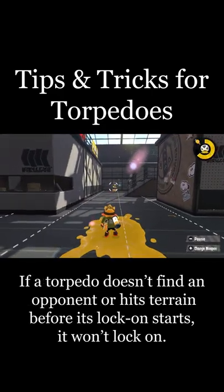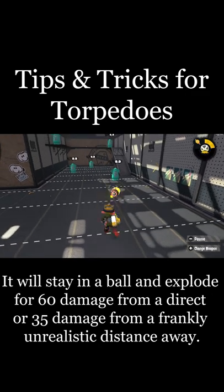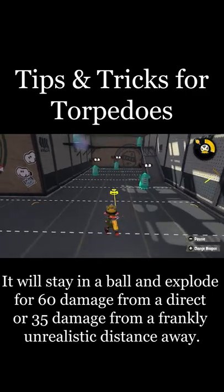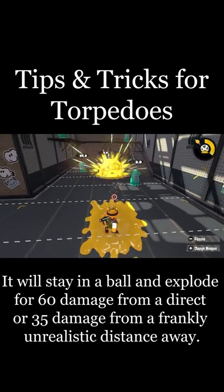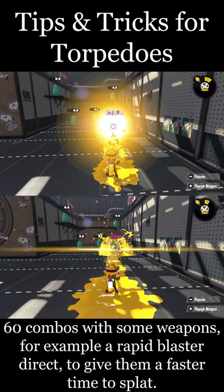If a torpedo doesn't find an opponent or hits terrain before its lock-on starts, it won't lock on and will instead just stay in a ball and explode for 60 damage from a direct, or 35 from a frankly unrealistic distance away. 60 combos with some weapons — for example, rapid directs — for a faster time to splat.